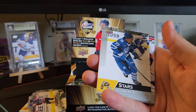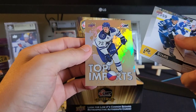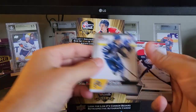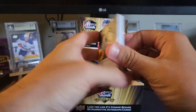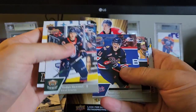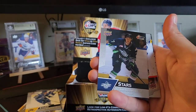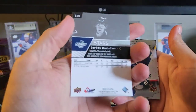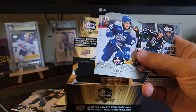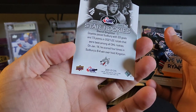We have a stars of Luca Del Bel — I just butchered that. Top Imports. We have a stars of Jordan Gustafsson. I think that's a throwback — it is, 21-22. Okay.